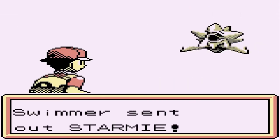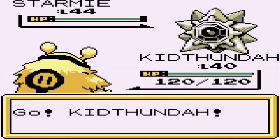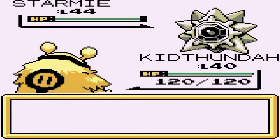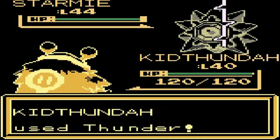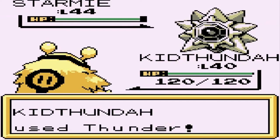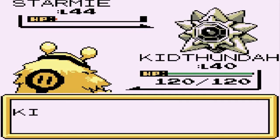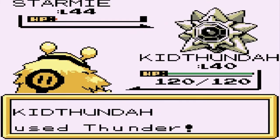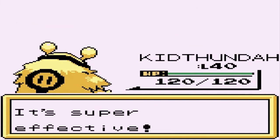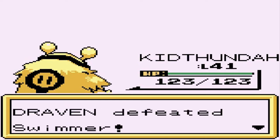Here we go with another swimmer coming out with a Starmie - let's go Kid Thunder! Do it for the Kid Thunders out there. Here's a Harden attack, and here comes a Thunder attack from Kid Thunder. There we go, and look at that - Kid Thunder grows to level 41!